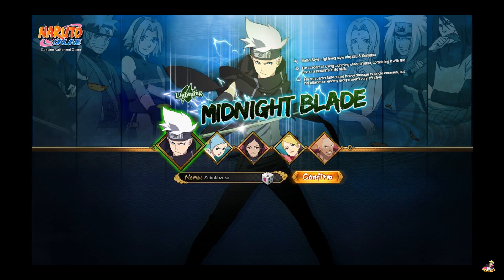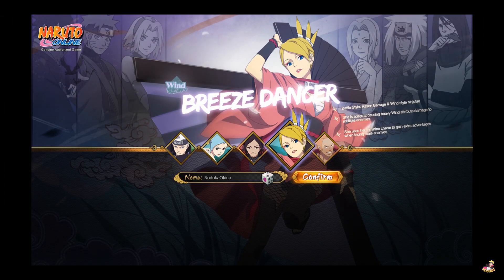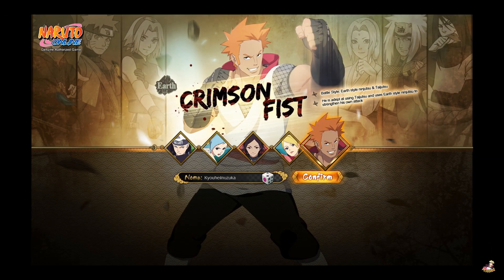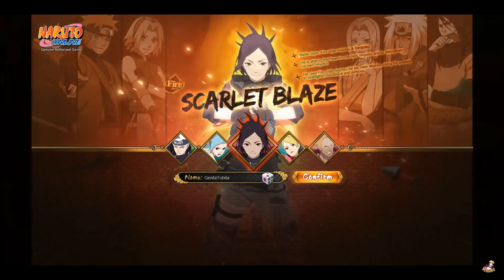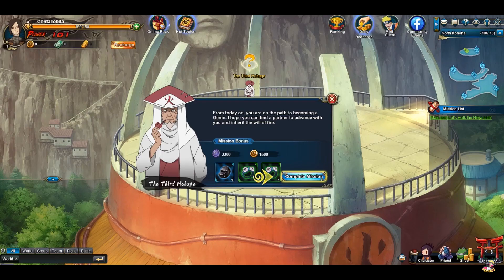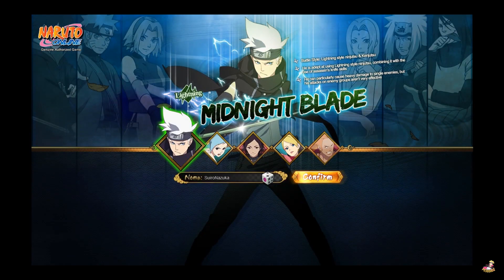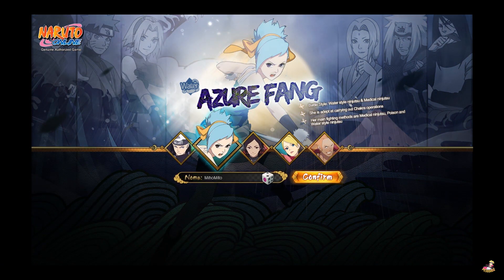To start out, you get to choose from five different characters. Each character is based on abilities and ninjutsu from the Naruto series. For instance, you have this kid named Midnight Blade — he resembles Kakashi, has a sword like Sasuke, and also has lightning style. Then you have this character called Scarlet Blades, who obviously resembles the Uchiha Clan — fire style, all that.